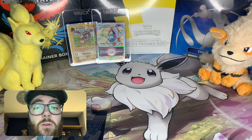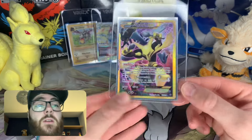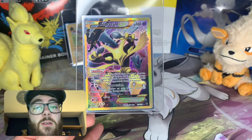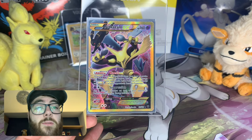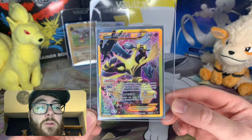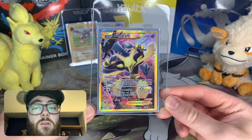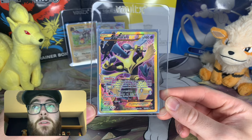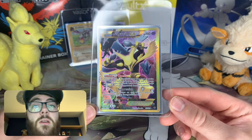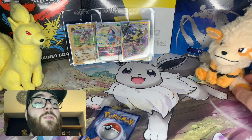Before we move on to number three, let me know your top five Pokemon in the comments — it'd be interesting to see what you guys like. We have Alakazam in the number three spot, a very very cool Pokemon. I'm hoping to add the special illustration rare from 151 to the Alakazam collection I have going. This is actually one of my favorite cards with Lugia and Umbreon in the background — a secret rare from Fates Collide. I was lucky enough to pull this in a Fates Collide box in 2017. I've got a lot of Alakazam cards but this is definitely my favorite one. That is number three.